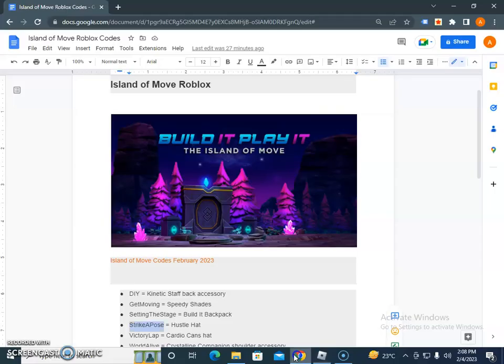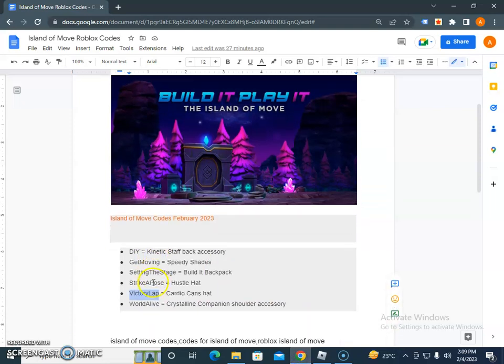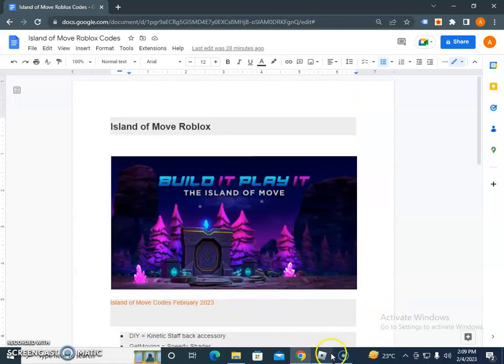Successfully redeemed! Victory Lab. Cardio Camps Head — let me see if I'm able to enter this... yes! Accessibility, World Alive, Crystalline Companion Shoulder Sensory — these are all working codes.